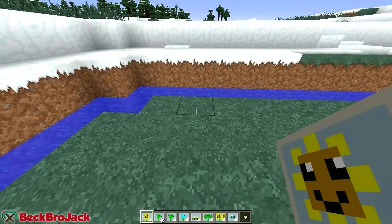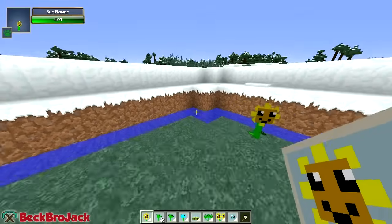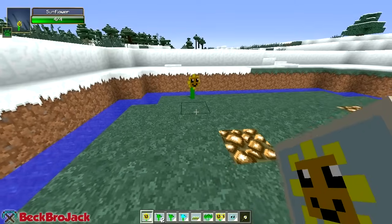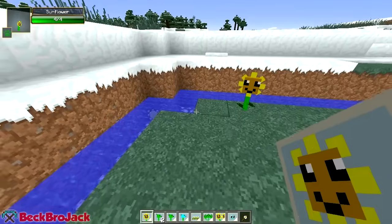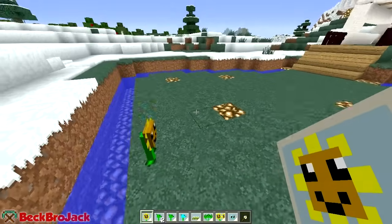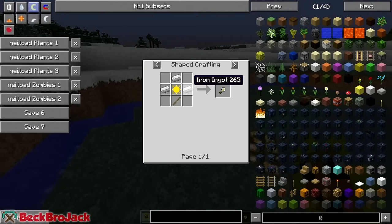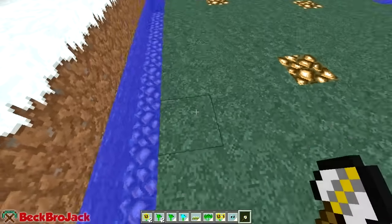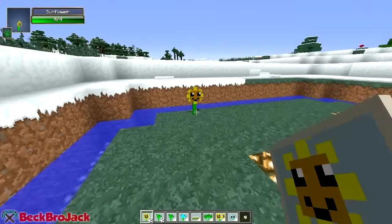Here we have the basic one - the sunflower. The sun that this thing produces - if you know the games like I do - doesn't really do much in this game. It'll just plop out some sun every once in a while, and the only functionality at the moment is to create something called a trowel, which is just three iron ingots, sun, and a stick. This allows you to literally pick up a plant if you don't want it in that spot anymore and place it back down wherever you'd like.